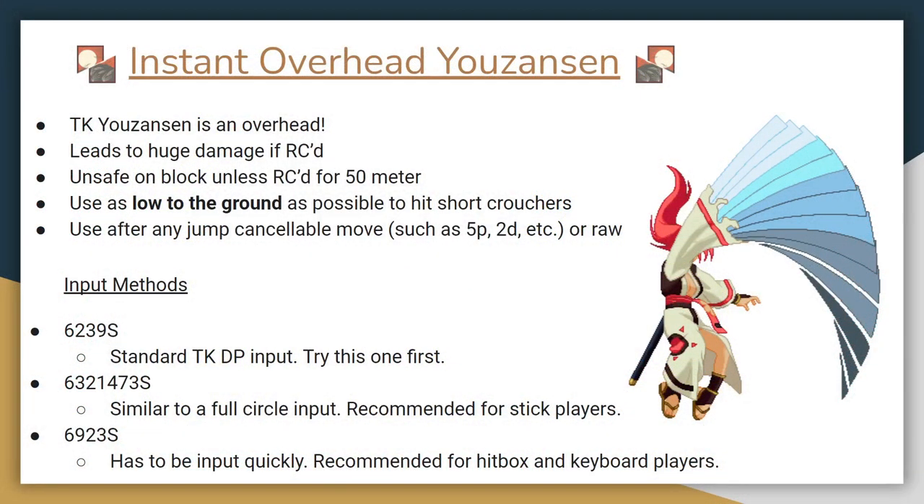There are a lot of ways to do TK Yozansen. The first and simplest way is to input the dragon punch motion, hit up-forward, and then S — this is what most players use. The second motion is similar to a full circle input: start from forward, roll all the way around to up-back, press down-forward, then S. Lastly, if you can input things incredibly fast, you can just jump and input the dragon punch motion as quickly as possible — this is really only feasible for hitbox and keyboard players. Practice these motions and figure out which one feels natural for you.